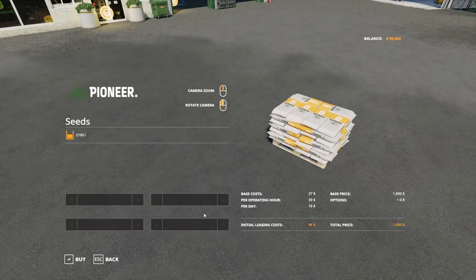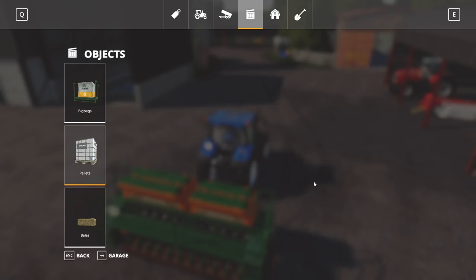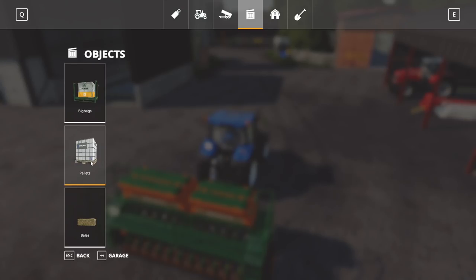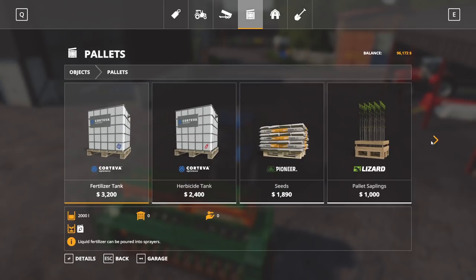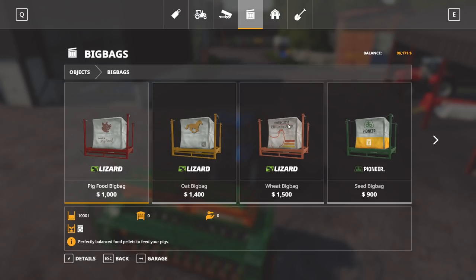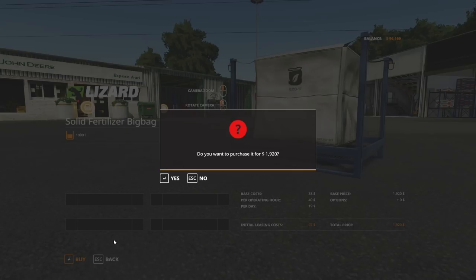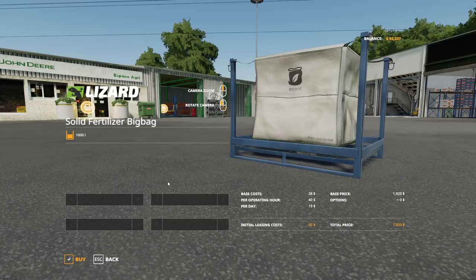Can this guy do fertilizer as well? This guy can. Let's buy ourselves some fertilizer from the store as well. Solid fertilizer, because I don't think there's a pallet for fertilizer. We'll buy two of those. A little bit pricey — gosh, I'm so used to paying way less for fertilizer. That might actually be why we need to get some cows going, just to produce some slurry and manure so we can spread it around. That might be a good option for us.